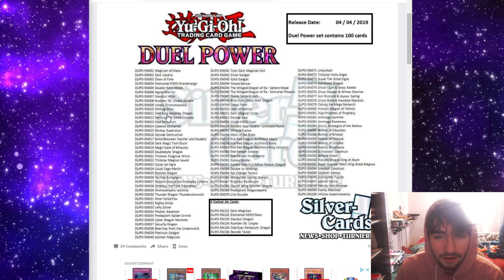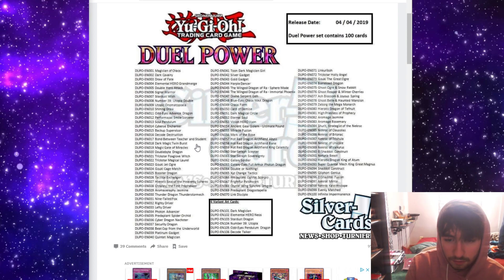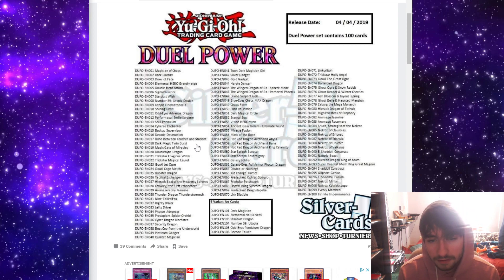Onomatopoeia, Shining Draw, Odd Eyes Advanced, Smile Sorcerer Soul Pendulum, Cybers Enchanter, Backup Supervisor, Decode Destruction, Bond Between Teacher and Student, Dark Magic, Twin Burst, Magic Gate of Miracles. That's almost all the legacy support we saw — nothing too influential. I don't even know if any of it's stuff you'd play in Dark Magician, Utopia Rank 4 deck, Odd Eyes, all that stuff. I don't think any of them are that good.